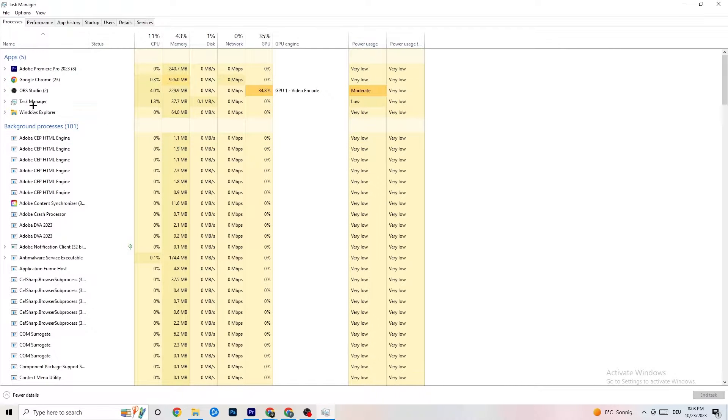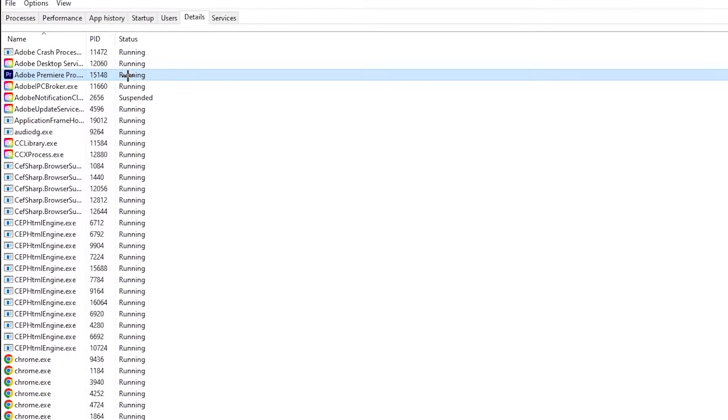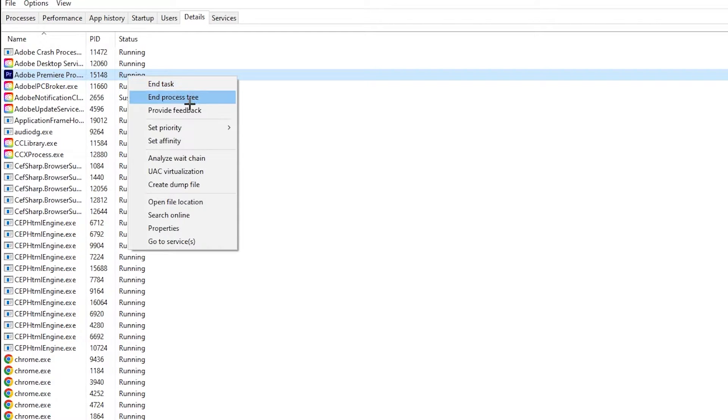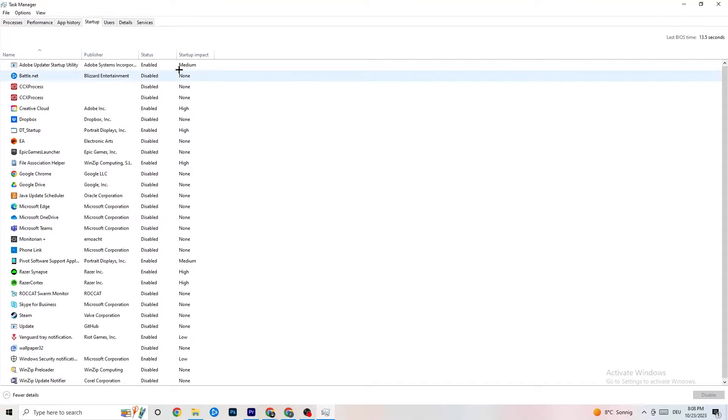Next, go to the Details tab in the top-left corner and search for your game. Right-click it, go to 'Set Priority', and change it from Normal to High or Real Time — try both and see which works better for you. Hit Apply and you can then exit.